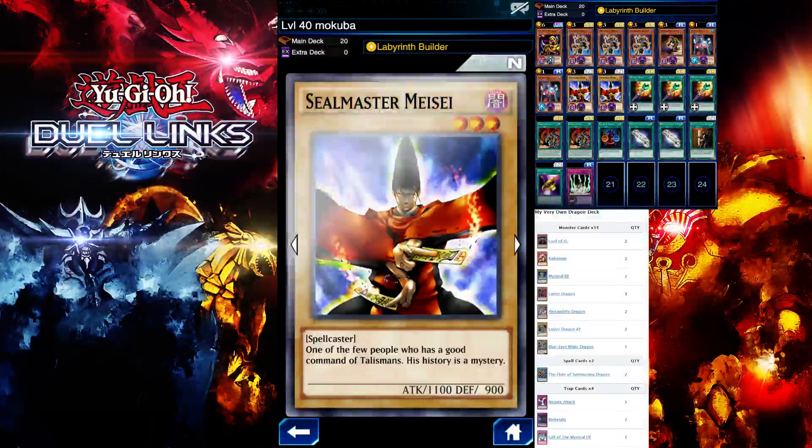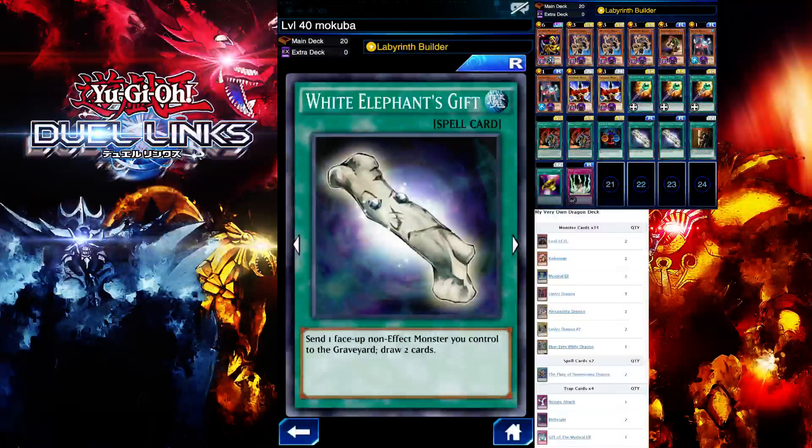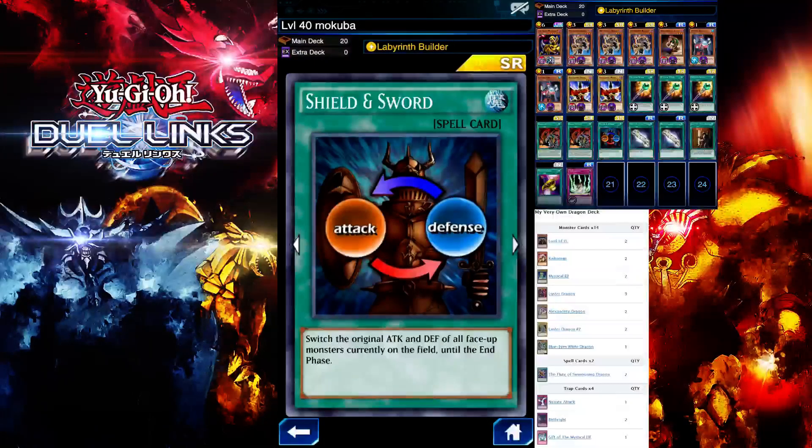I'm running Sorcerer of the Doomed as a normal monster — you want a normal monster with White Elephant's Gift in order to draw two cards. This card is really important: it will help me get over 10K damage on my final turn using my Great Kuriboh Vessel. What it does is switch the stats of my 11 Wall — so the defense becomes attack and it has 3000 attack. You get this as a drop reward from Joey. You want to use this on the last turn.